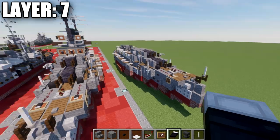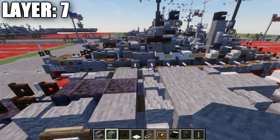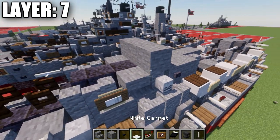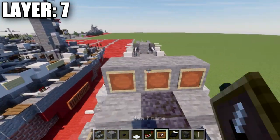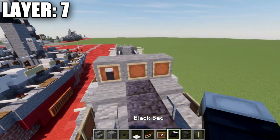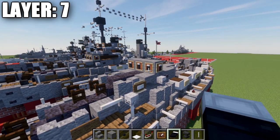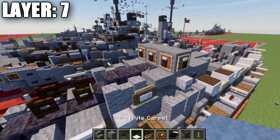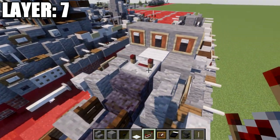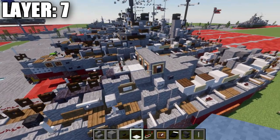Alright guys, moving into layer number 7. We're going to take our stone blocks and place down a row of 3 across these three andesite walls. Once we have that done, take our item frames and wrap around the sides of this row of 3, and place down black beds in those item frames all the way around for basically the bridge. Place down a white carpet on top of this block, and then a redstone repeater with the notch spread apart on top of this polished blackstone block.